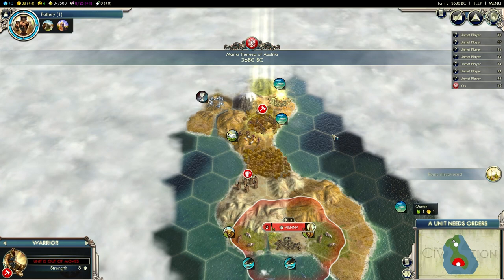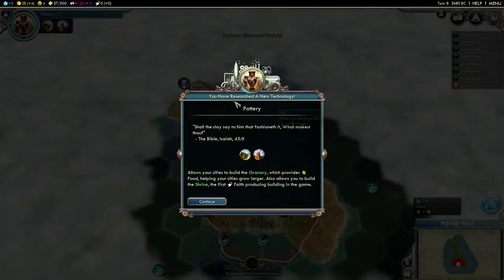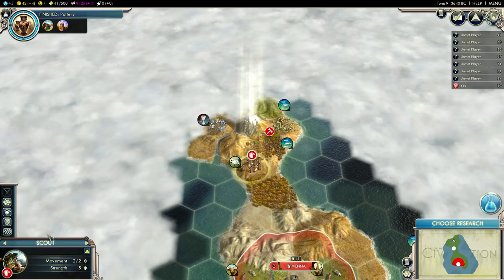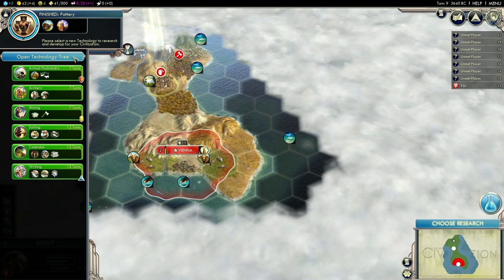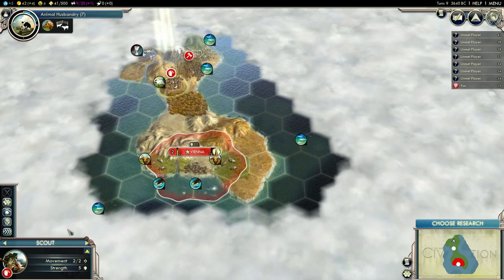Let's have a look at the technology tree. I guess I should grab Optics as soon as possible so I can cross the water tiles. I don't need Mining right now — not until I grab this silver resource. I actually only need Animal Husbandry right now, so I'm going to grab that. It might be good knowing where horses are.